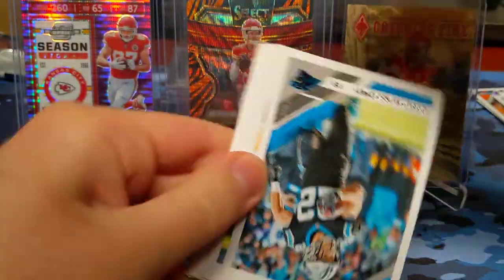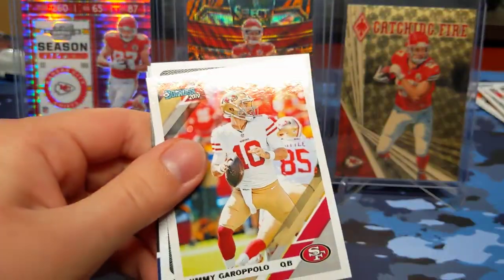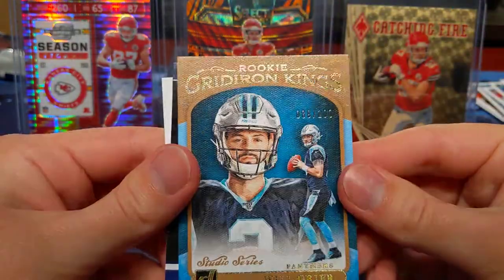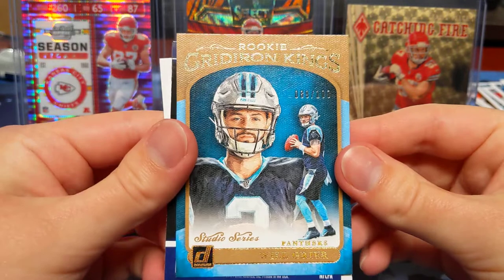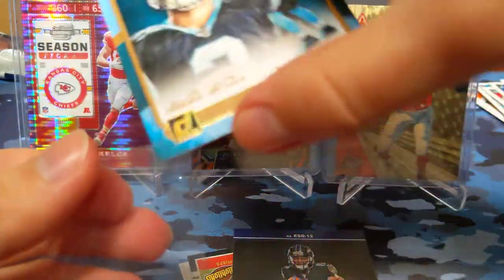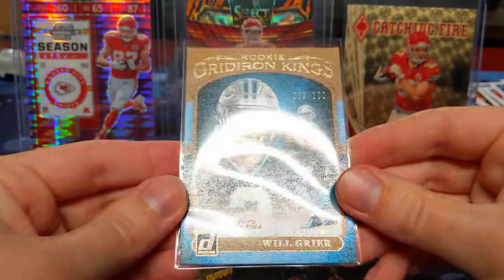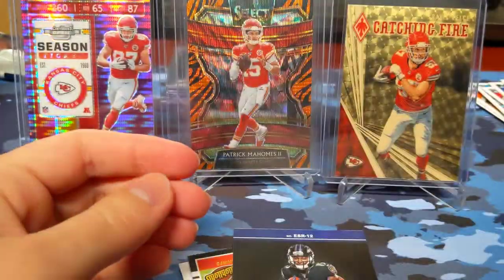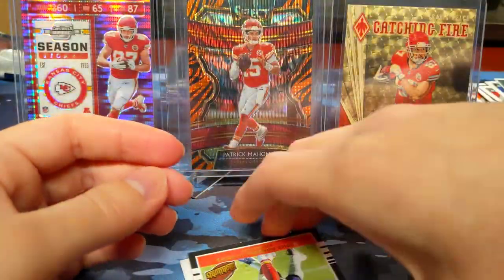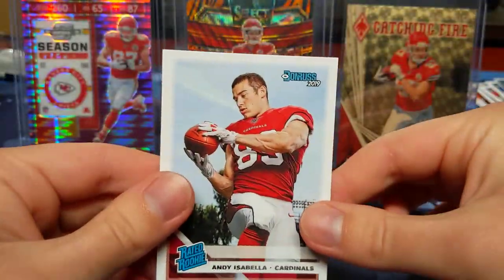Alexander, McCaffrey, Moss, Ryan, Ed Reed, Jimmy G. Got a Will Greer rookie Gridiron Kings — that is a studio series, 89 of 100, that's pretty cool. They did sign Teddy Bridgewater, but there's always a chance he could get injured and Will Greer might have an opportunity. The studio series version of the rookie Gridiron Kings looks pretty nice. Marquise Brown rookie elite series. We did get a Patrick Mahomes highlights insert — that's cool — and an Andy Isabella rated rookie.